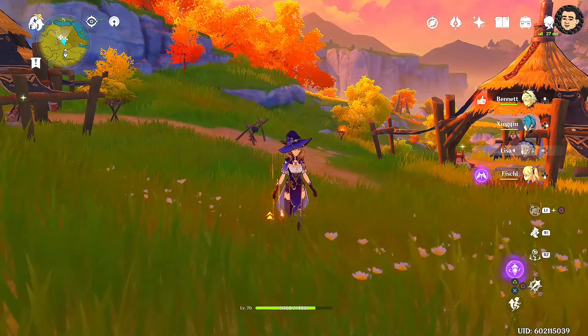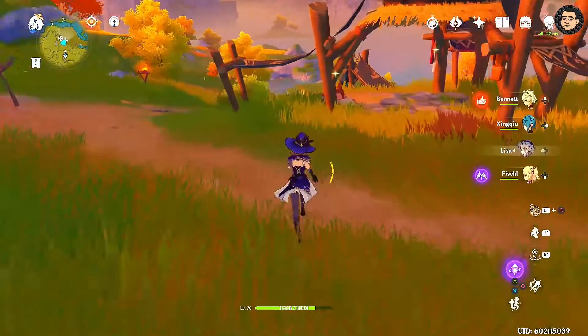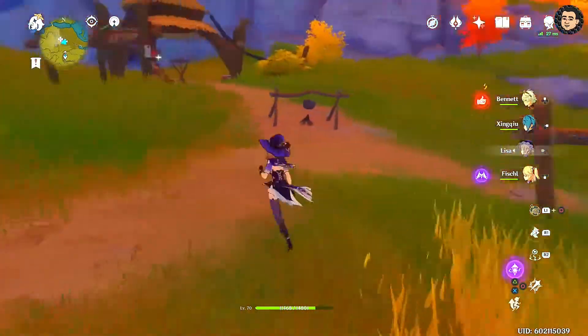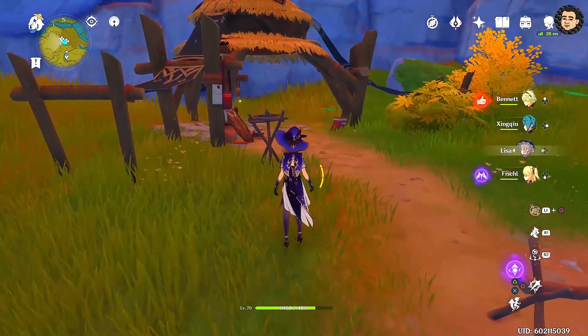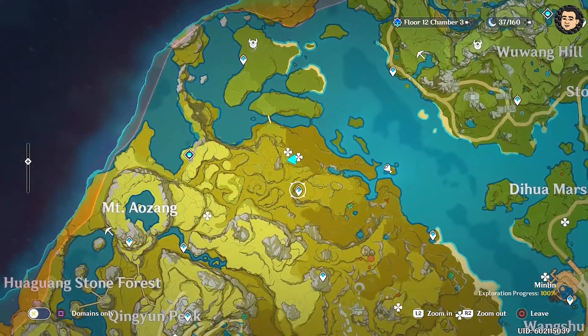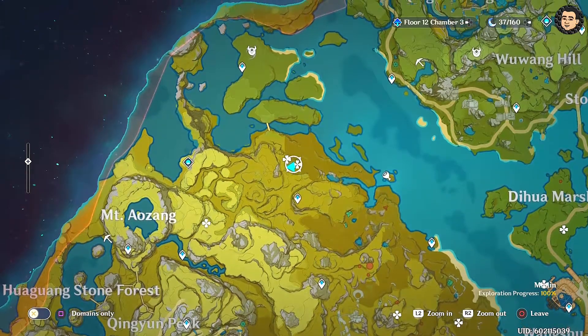And this is the fifth location. There are three artifacts to grab in here — one, two, and three. It's located just right at this teleportation right here. Teleport there, and then just head towards the north side.